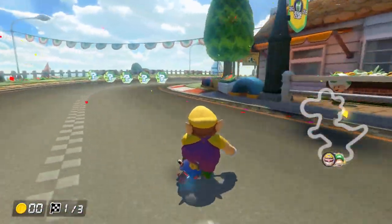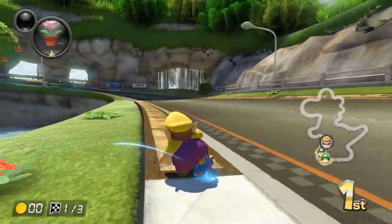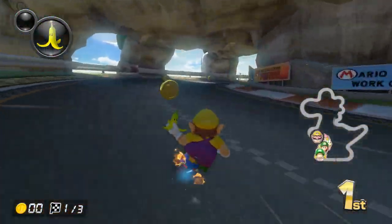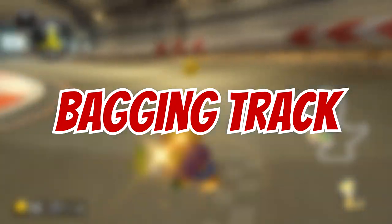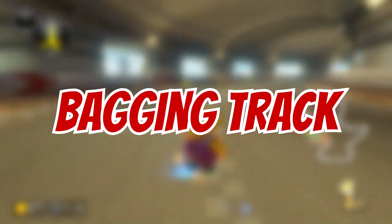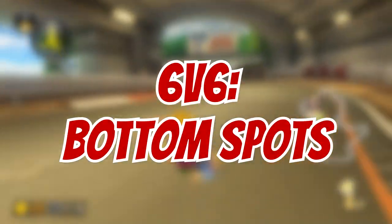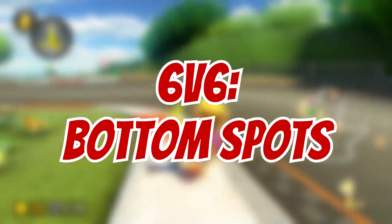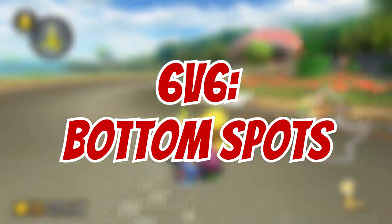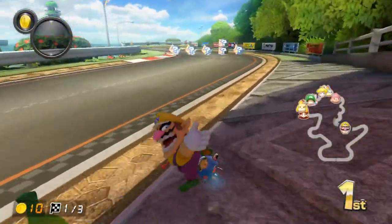Starting things off, we got Yoshi's Circuit. This track is one of the most broken tracks in the game, especially for a track that doesn't look like a broken track. Regardless, for that reason, this is a bagging track. Your spot really has no relevance towards how well you'll do in the race, meaning this track is much like a Dry Dry Desert or a Cheeseland. In 6v6, you should only be picking this if you have a ton of bottom spots. It's the easiest way to limit the other team from running away early because of their initial top spots.